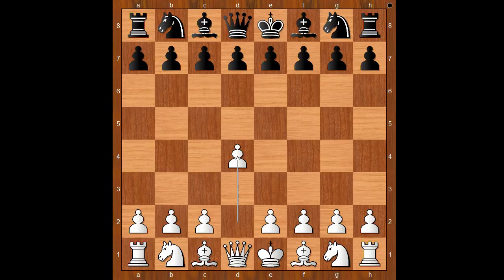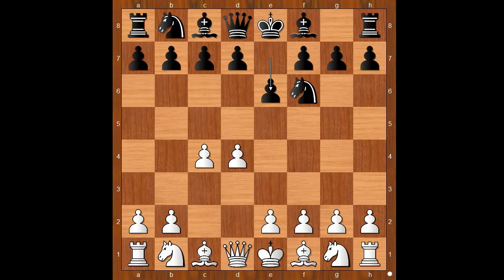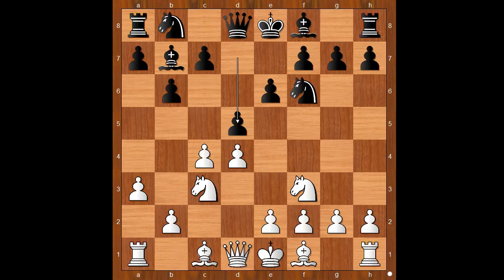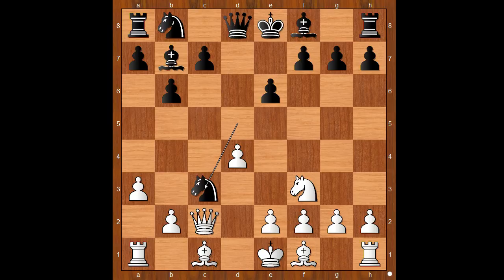Gaseva had the white pieces and started with d4. Solozhenkina played knight to f6, c4, e6, knight to f3, b6 — going for the Queen's Indian Defense. A3 controlling the b4 square, bishop to b7, knight to c3, d5, cxd5, knight takes pawn on d5, queen to c2, knight takes on c3. This move is played by players like Kramnik, Anand, and Ivanchuk.